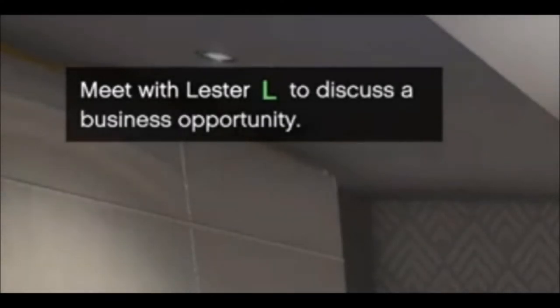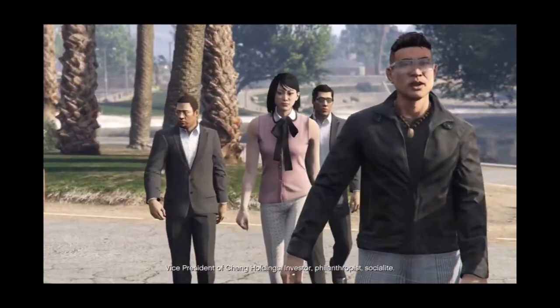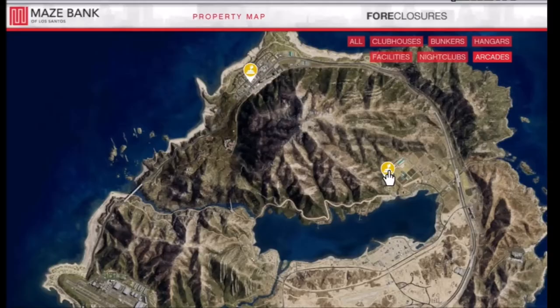When you load up the heist you'll be introduced with a 'Meet Lester' icon that will direct you to a specific location, where you'll meet Miss Cheng — your financial advisor and benefactor who will help you set up the heists.